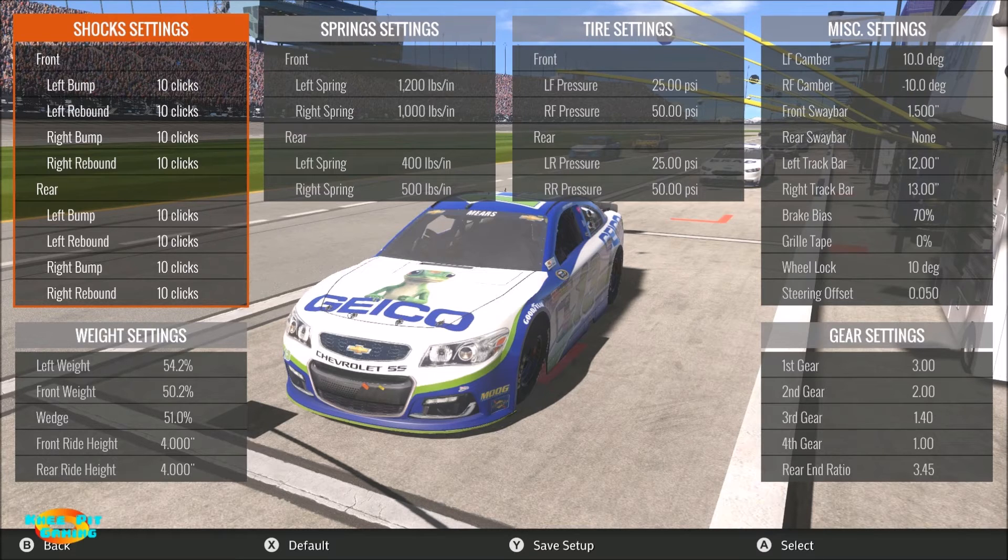For tire settings, both left sides and both right sides are equal to each other. The key point on tire pressure is that the bigger the difference between left and right side tires, the more the car will want to pull left. I'm using a 25-pound split between left and right sides, which helps the car turn. 50 pounds is the maximum you can put in the tires, and 25 pounds on the left sides is about as low as I want to go on a big track — a mile-and-a-half to two-mile type track.